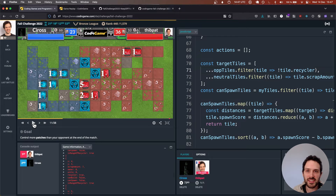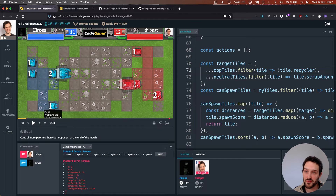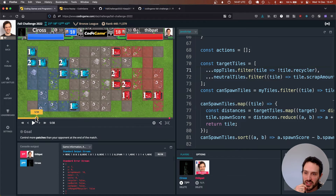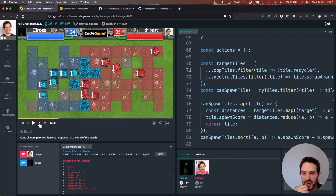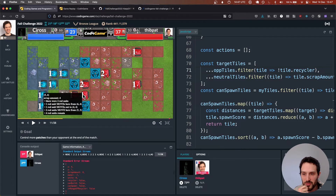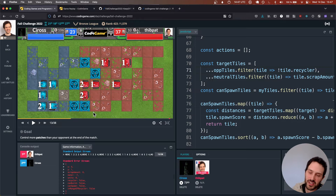Let's replay and see what happens. This kind of contest is a lot of small changes like this — it's good to spend time just watching the game, making small improvements. You can see the bots are now moving correctly. We did lose some bots because the opponent made recyclers that cut off the path, but we've fixed the bug, which is a good thing.